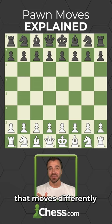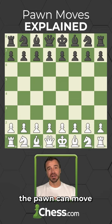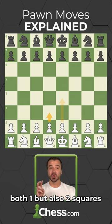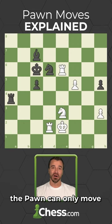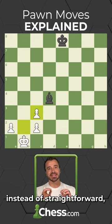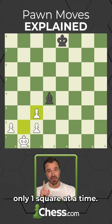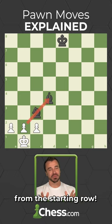It's the only piece that moves differently at different points of the game. On its starting square, the pawn can move both one but also two squares forward if it wants. Anywhere but the starting square, the pawn can only move one square at a time. To capture, the pawn moves diagonally instead of straight forward, only one square at a time. And no, you cannot capture two squares diagonally from the starting row.